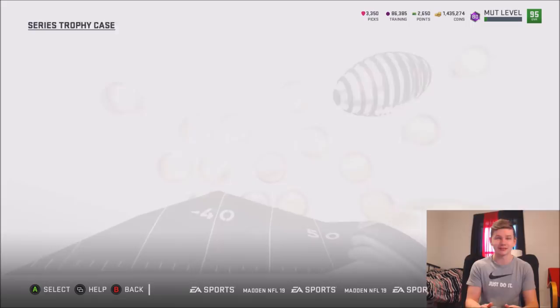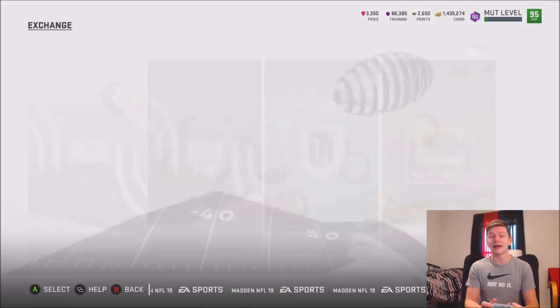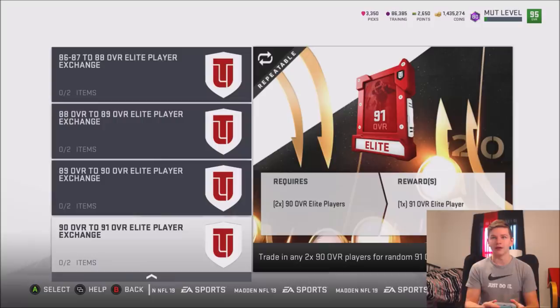The exchange set goes from 90 to 91, so you need two 90 overall players to get one 91 overall lead player. I'm not sure exactly what players you could potentially pull or how much it costs, but I'll do some math on that and maybe push out about 10 of these packs on Sunday or Monday. Let me know down below if you want to see it.